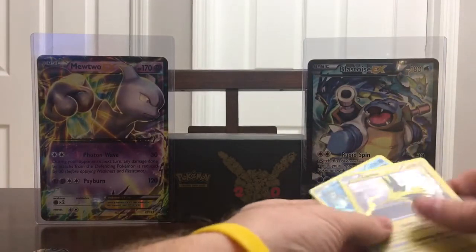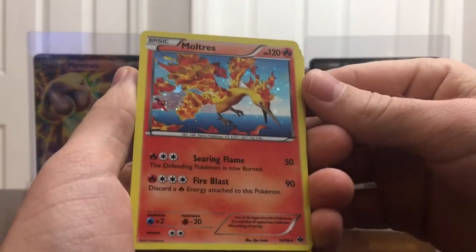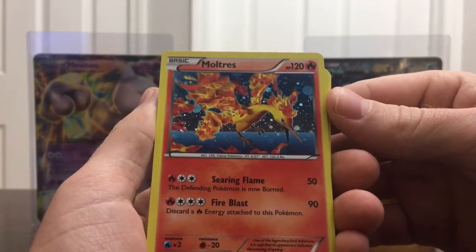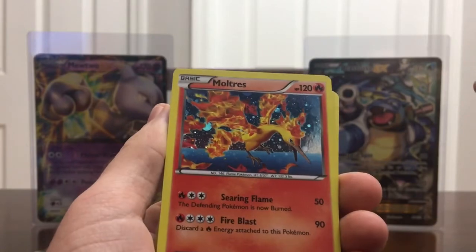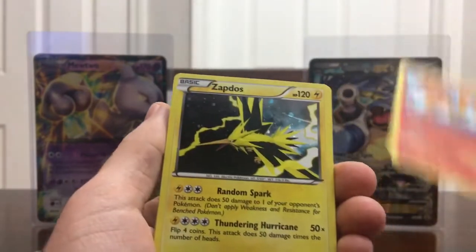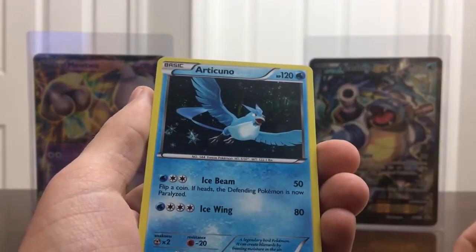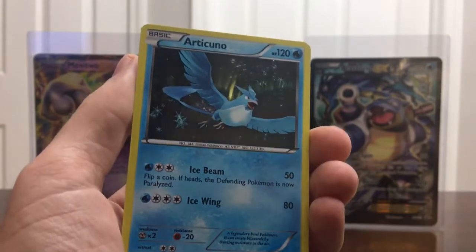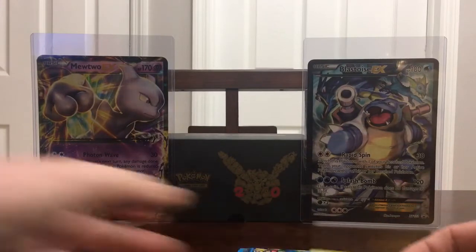And then we have the Legendary Birds that come in the blister — you have the Moltres. Look at the holo on these, that is phenomenal. I do love the holo patterns on some of these older sets. Correct me if I'm wrong, but I believe it is the Galaxy holo — if not, leave a comment below. It also comes with the Zapdos holographic and the Articuno. I really don't have a favorite out of the three because all three are amazing cards. Look at the shine on these things. Let's go ahead and sleeve these up real quick.